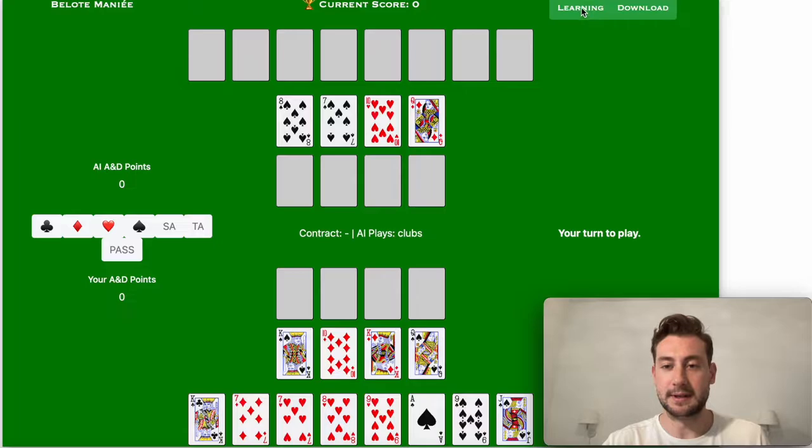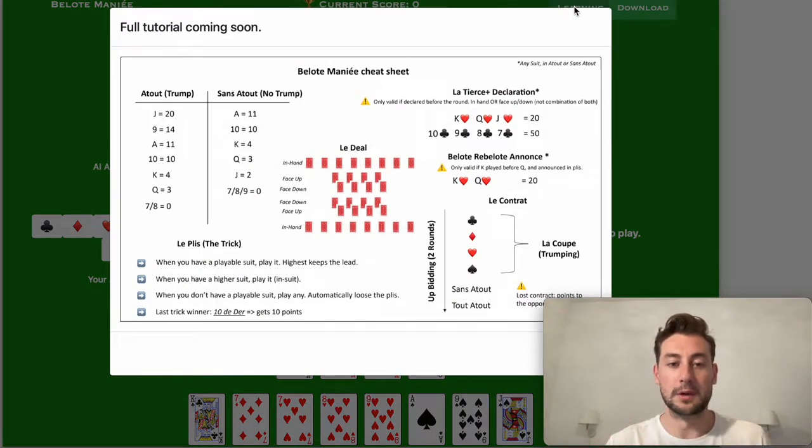When you come on the app, you can see here by clicking the button that there is all the information you need to get up and running quickly. That's what we're gonna do in this tutorial. We're first gonna go over the concepts so that you have everything in mind, and then we're gonna go over a whole game and I'm gonna show you how to think about the game, how to approach it, and hopefully try to win.